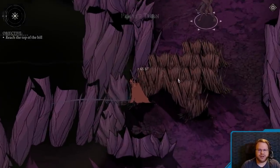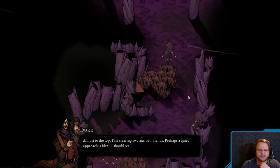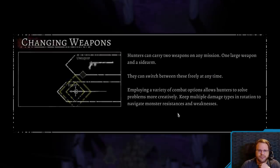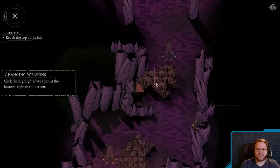I'm getting some Banner Saga feels from this — mainly from the animation and the character models. I should ready my blade before moving in. Okay, hunters can carry two weapons on any mission — one large and a sidearm. You can switch between these freely at any time. Employing a variety of combat options allows hunters to solve problems more creatively.